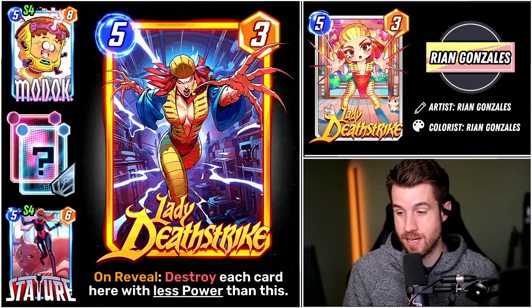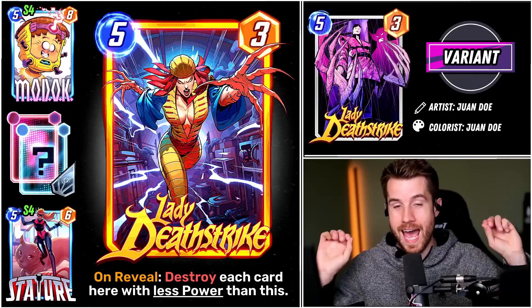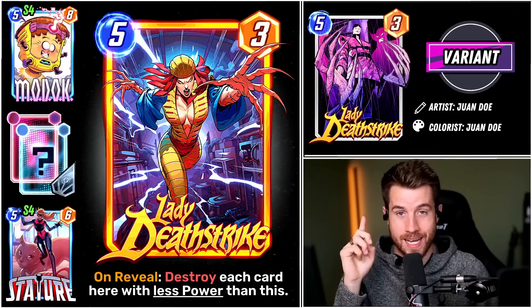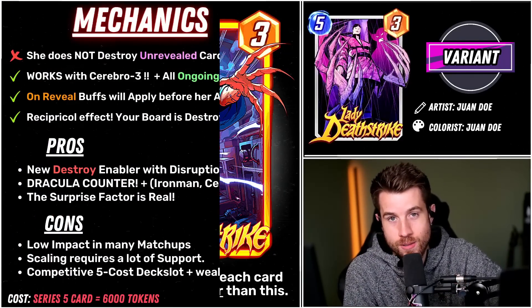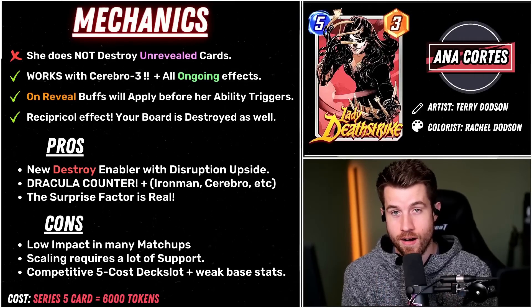Having to cough up 6,000 tokens for Lady Deathstrike is definitely influencing my decision. But we have to understand this new card, so we're going to talk about mechanics, counters, and synergies. I've got some really fun theorycrafted deck lists too. So how does this card work? She does not destroy unrevealed cards.